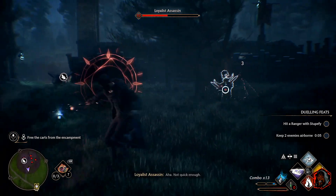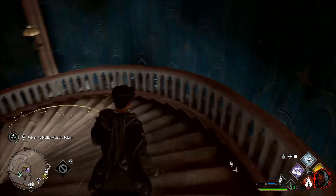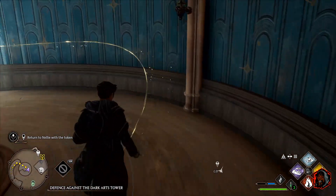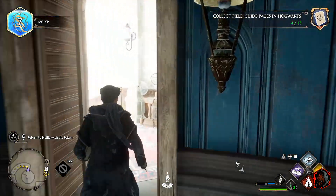It does feel like the game holds your hand a little bit. You feel like you need to use Revealo all the time since XP comes from challenges, quests, finding book pages, opening chests, and stuff like that. I really feel like XP should also come from defeating enemies — I'm fine with the first part, but I'd like to see more of the second.